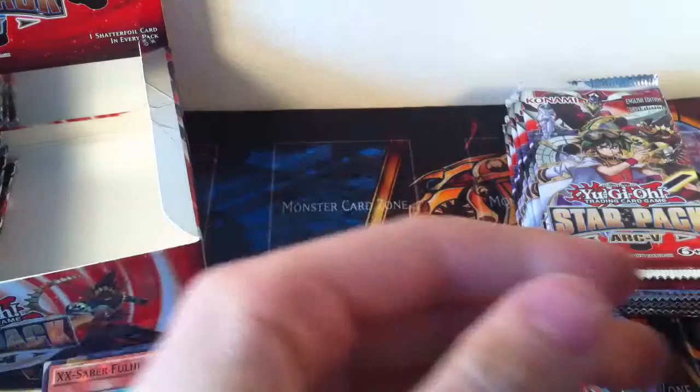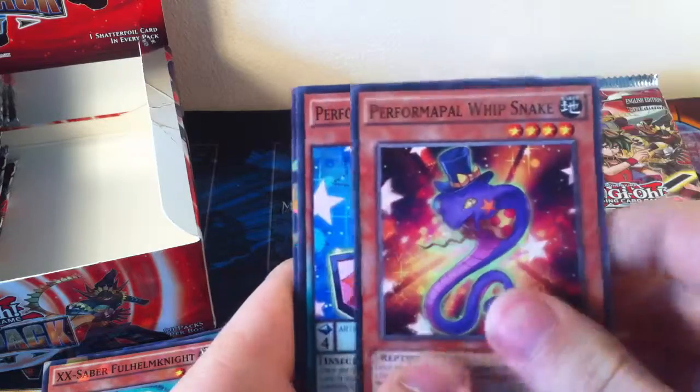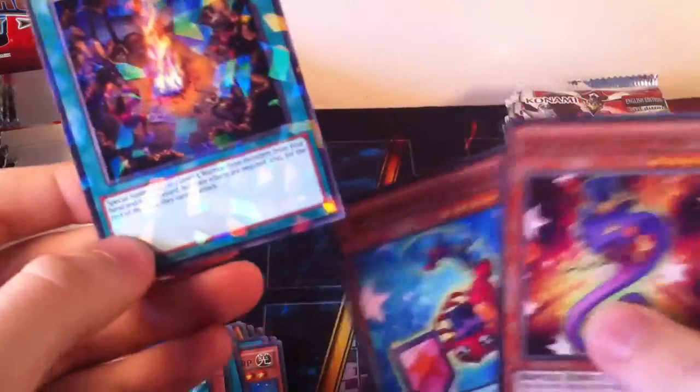Now they've fixed that by having all the different fusion cards — like everything that uses fusions has its own fusion now, which is helpful. So Performapal Whipsnake, Kaleidoscorp, and Feast of the Wild Level 5. That's pretty cool. I actually haven't checked what that card does yet — supposed to summon up to two Level 5 Warrior-type monsters from your hand and your graveyard, but their effects are negated. Also for the rest of the turn they cannot attack.